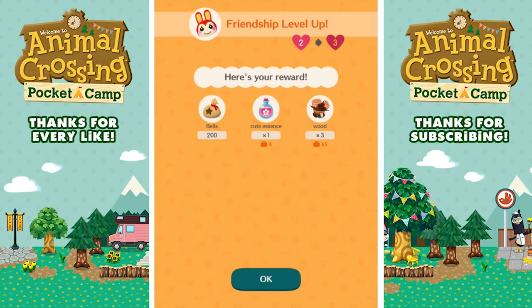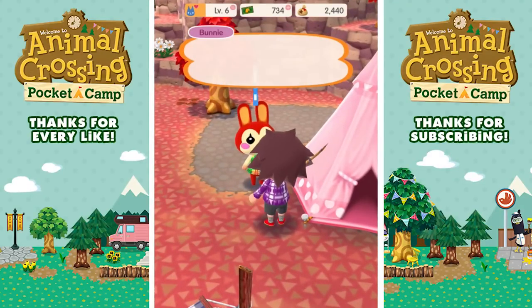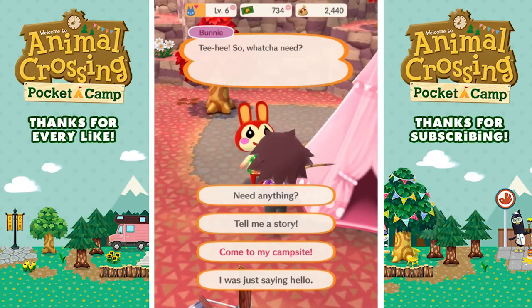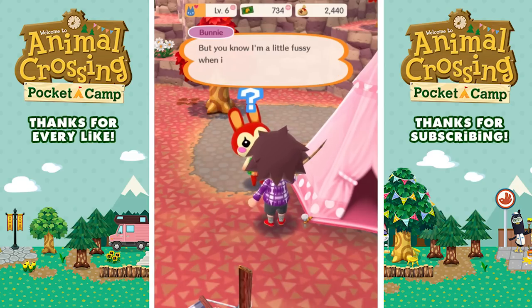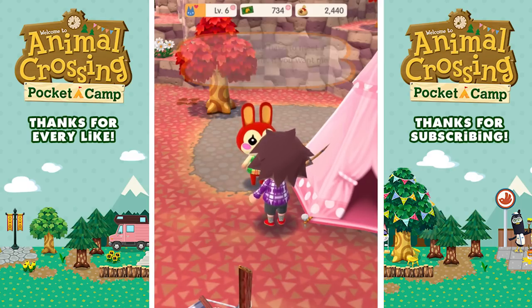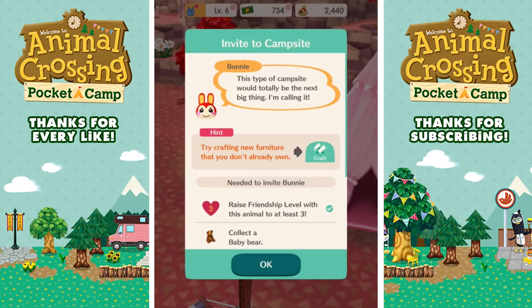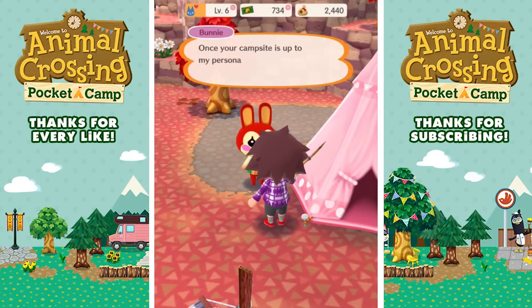I'm now level three with her - I can maybe invite her to my campsite. I got a cute essence. Let's see what happens when I talk. Tee hee, so what you need? Come to my campsite. Finally - you must really like me if you're inviting me to your campsite, I'm so excited Zach Scott. But you know I'm a little fussy when it comes to style, right? Your campsite will have to meet a few requirements if you want me to swing by. Understood, what do you need? A baby bear, a cute rug, a round cloth table, a collidium - is that a plant? And a lovely chair. Once your campsite is up to my personal standards, get in touch and I'll head over, lickety-split.